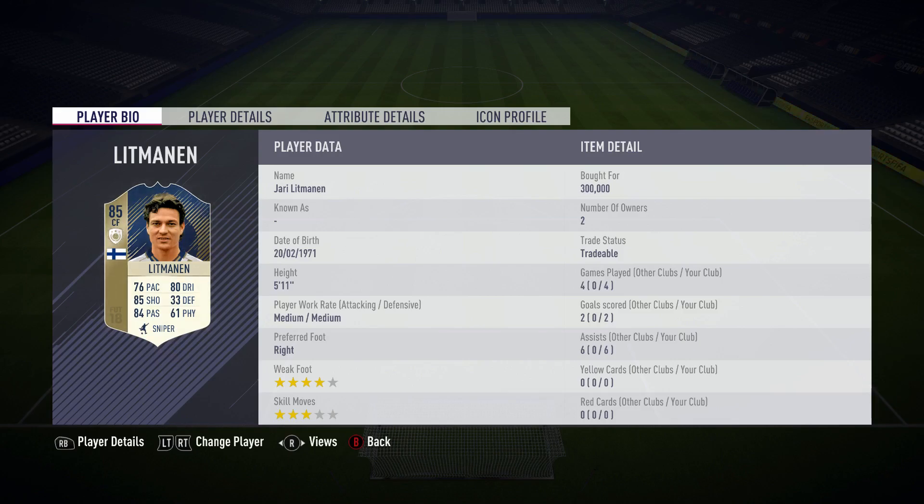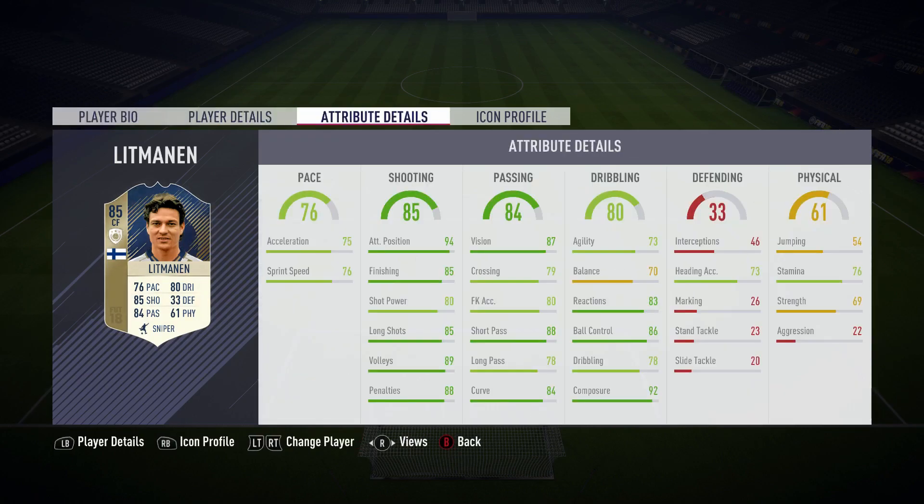I thought it was a decent buy. He's got 76 pace, 85 shooting, 84 passing, 80 dribbling, 33 defending and 61 physical. He's 5 foot 11, medium-medium work rates, 4-star weak foot which is very nice, 3-star skill and he's right footed. Into his attributes: he's got 75 acceleration and 76 sprint speed, 94 attacking position which is very, very high, 85 finishing which is great for where I played him in CAM, 80 shot power, 85 long shots, 89 volleys and 88 penalties. You'd expect him to be able to score a lot of shots in and around the box.